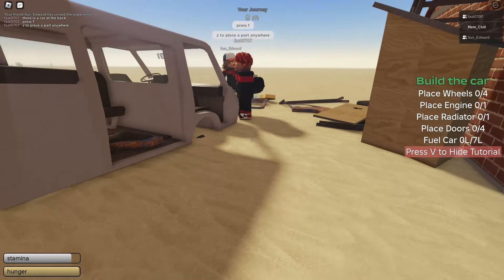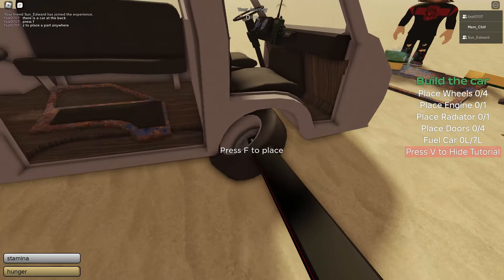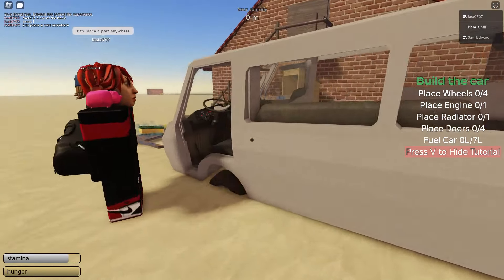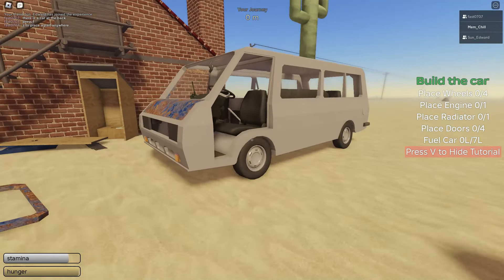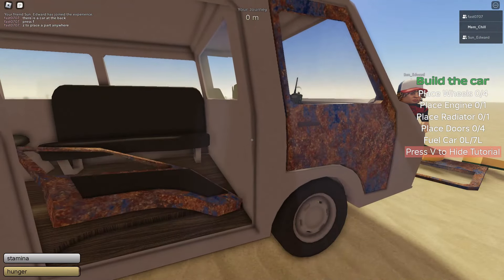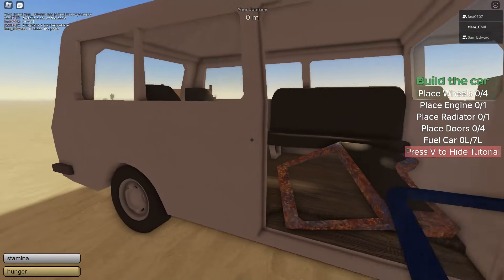Press Z to place the part. Okay, yeah, that is what it is. Thank you very much Fast07. Wheels on — what is going on with the wheels? Fast is here though to save the day. I guess this is going to be our car. What's that door? I'll put that on. How do I put a door on? Why is the door not going on?